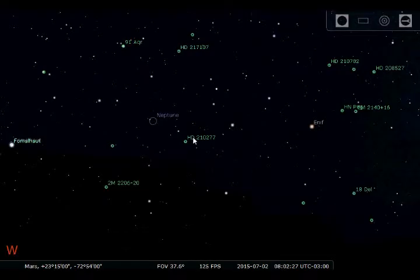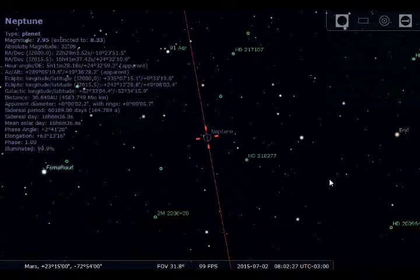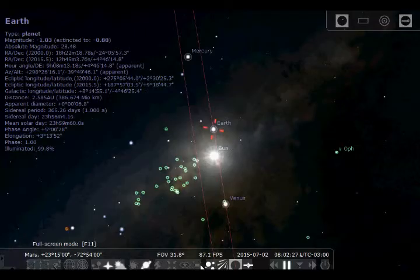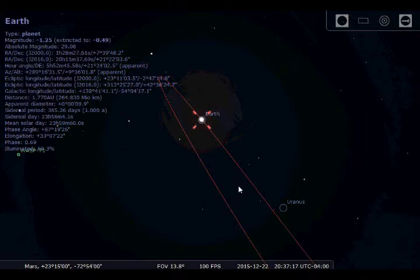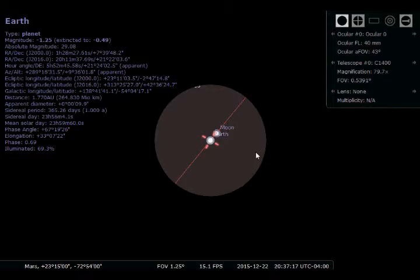What else can we see? We have Neptune, but I highly doubt we'd be able to see it from here — though with the telescope it just looks like a faint blue dot. Where's Earth? I want to see if we can see Earth from Mars. I had to change the dates around a little bit, but in December you'll be able to see Earth from Mars. There it is — there's Earth, and you can even see the moon nearby.